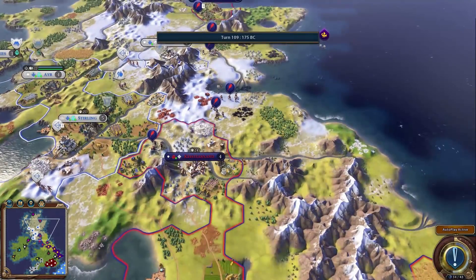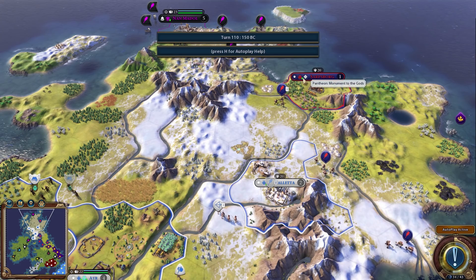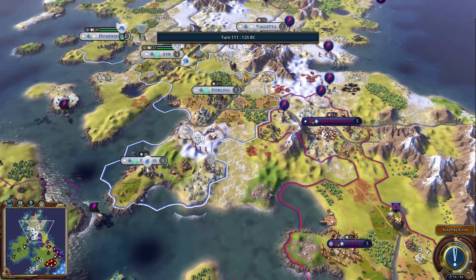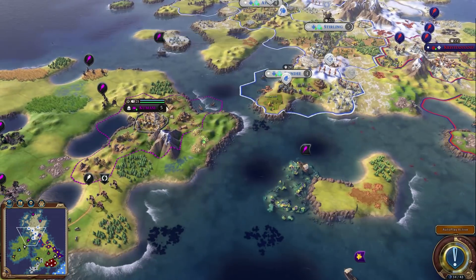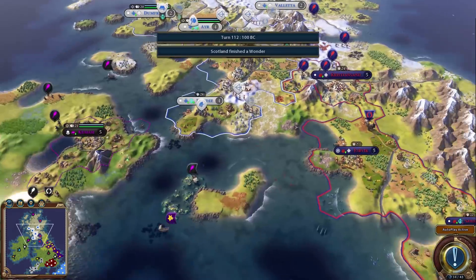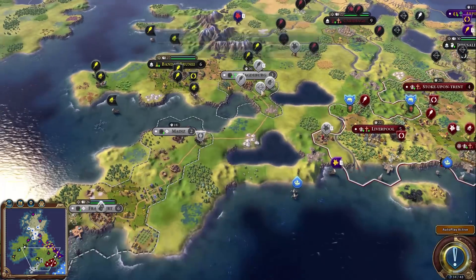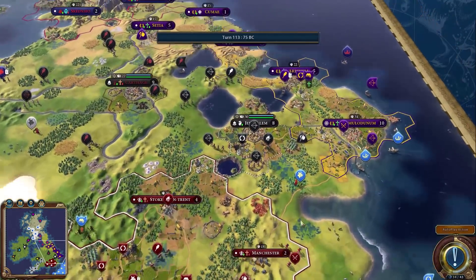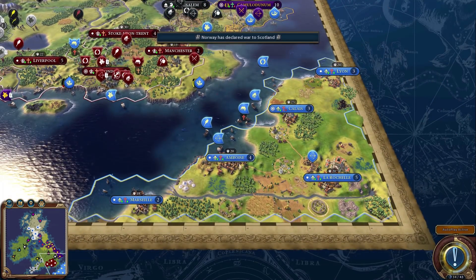Norway is now at five cities, going way up north, and losing loyalty there. Scotland also has five cities. Scotland finished the Oracle wonder. Germany has four cities, England has four, Rome has five, and France has five as well. England appears to be the second religion — probably Protestantism since France has Stonehenge.